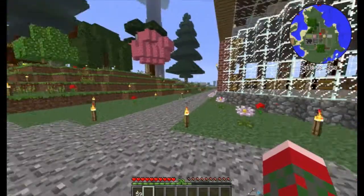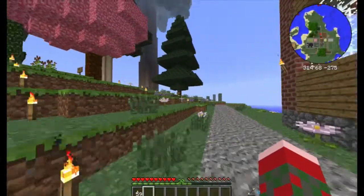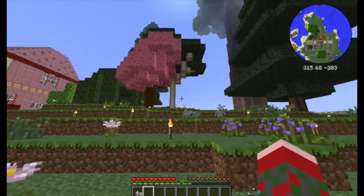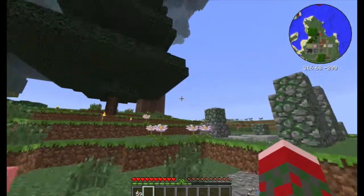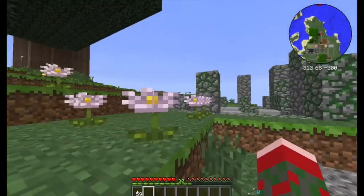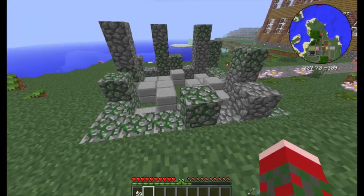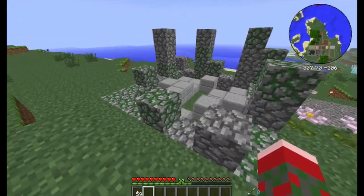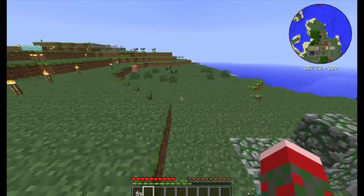Let's begin our tour of the overworld campus. Over to your left is our arboretum — these are examples of all the different new tree types to be found in Hexit, and these will have their own individual episodes. And this is an example of a ruin: a decayed mossy cobblestone ruin. These are relatively common and they're from the Ruins mod.